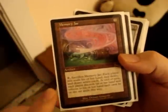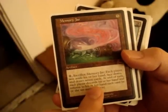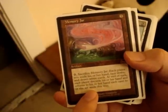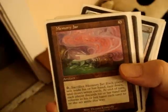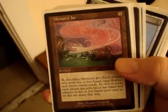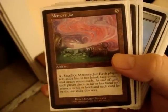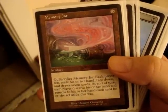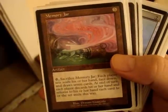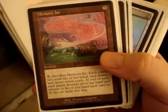Memory Jar — five casting artifact. Sacrifice Memory Jar: each player sets aside their hand face down, then draws seven cards. At end of turn, each player discards their hand and returns their original cards. What this card does is you pop it, whatever cards they have in hand they set aside, and they draw seven cards. Once they tap out and you have enough mana, or if you're hoping to draw a combo card, you pop this — they can't play any spells, they draw seven cards, and at end of turn they discard those cards and never get to use them. It's a great way to get hand control and speed up your deck.